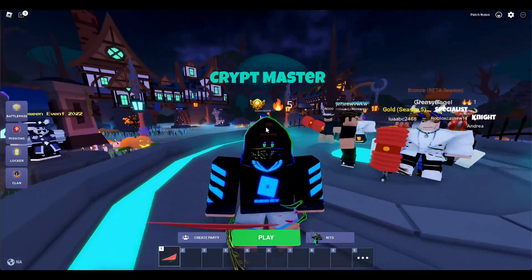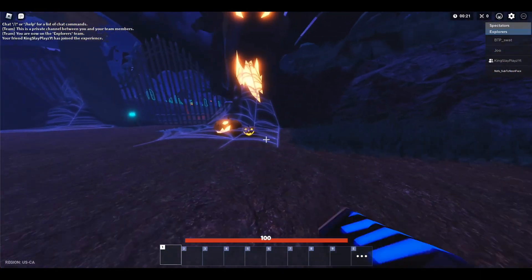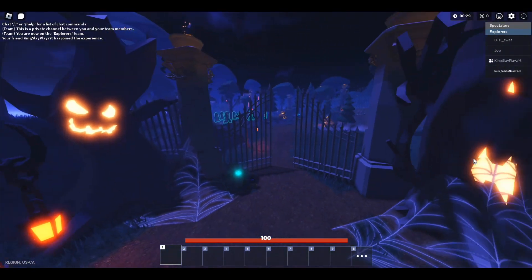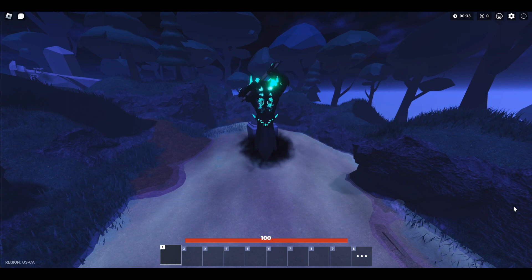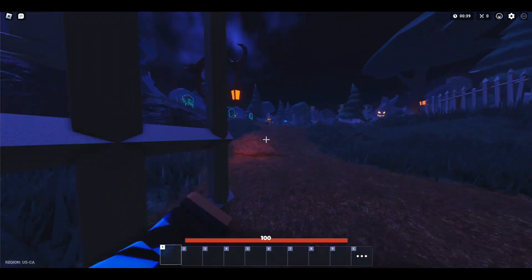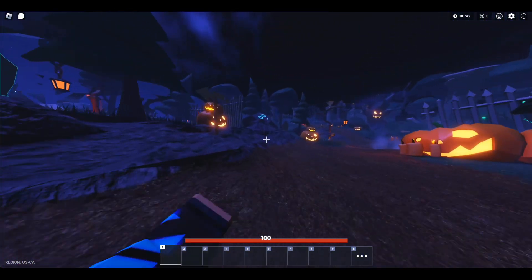Basically, in the beginning just go up to this gate over here and click or hold F for the blue button. The gate should open and you're on to the second part of this area. As you can see, this guy spawns here and he looks pretty creepy. This update seems pretty good — I like how they made this.